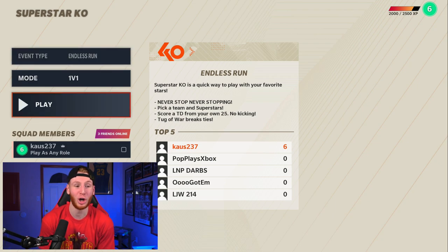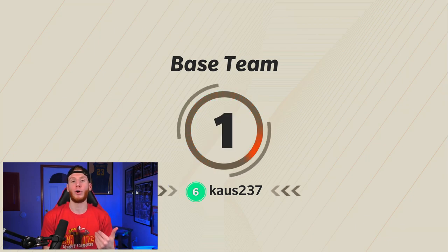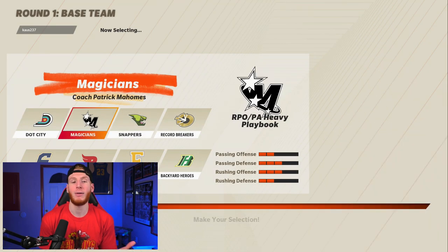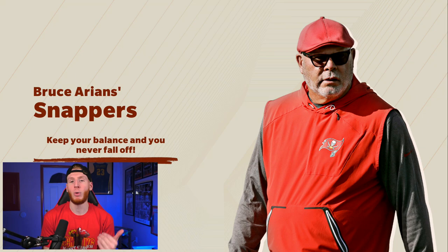So here we are in Endless Run. We're going to go into our draft. We're going to start with a playbook, and then I believe we get three draft picks going into our first game. With the playbooks, it's really just whatever your style is. I played a few games on this, and with the different playbooks I liked, I think Snappers was the one that fit me the most. So we'll go with Bruce Arians to start the game off.